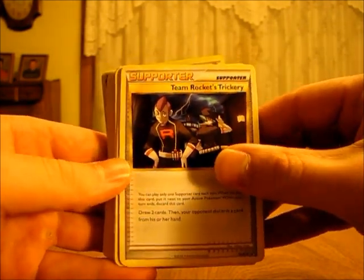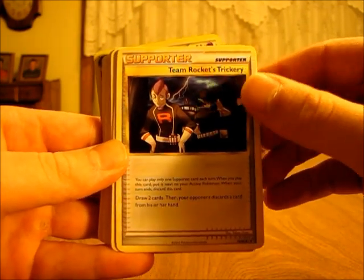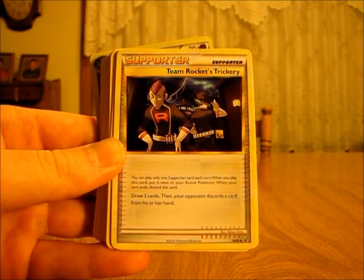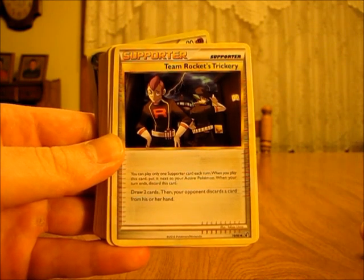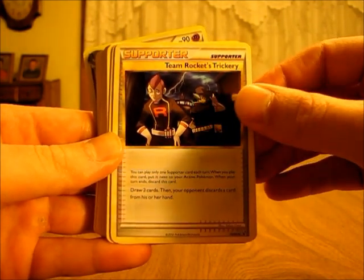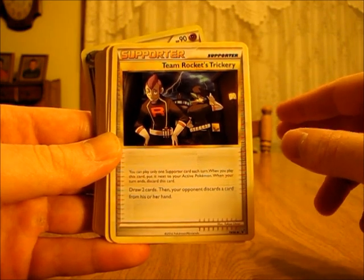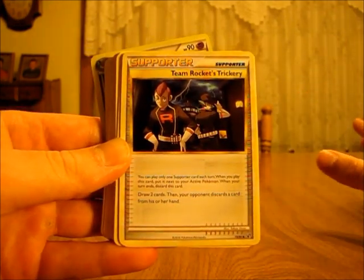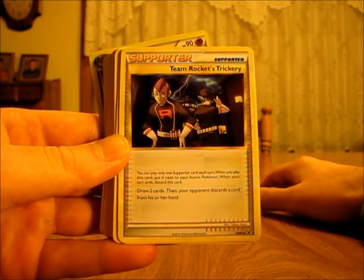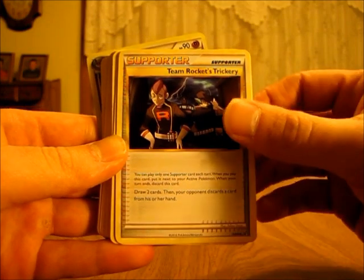Now we're going to the Supporters. There would be two Team Rocket's Trickery — you can play Supporter cards once per turn. It says draw two cards, and then your opponent discards a card from his or her hand. This card is definitely better than Bills or Cheerleader's Cheer, because you get to draw two cards and your opponent discards a card. The only downside is they get to choose which card they want to discard, so they'll likely discard their worst card — but still, it gets rid of one of your opponent's cards, which is very helpful.